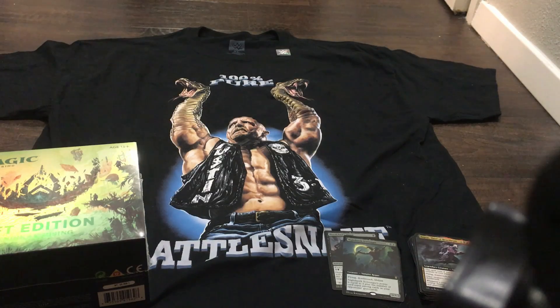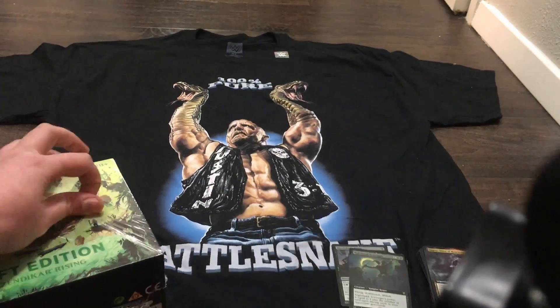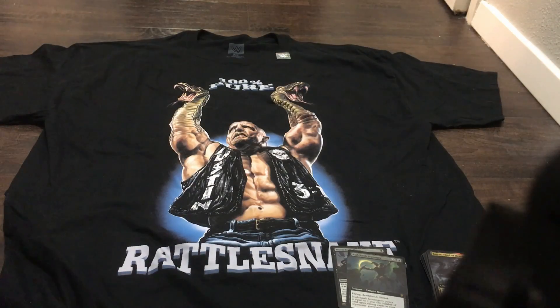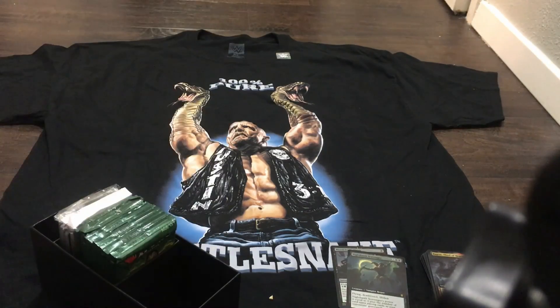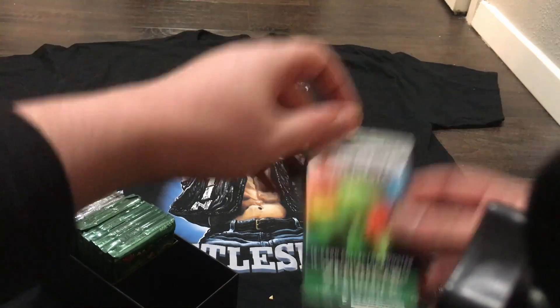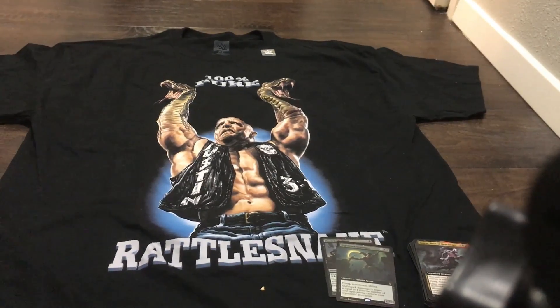I'll settle for a Secret Lair. Give me an expedition — it could be a lame one. Also shoutout to my little brother Michael who hooked me up with a Stone Cold Steve Austin shirt where he has rattlesnake arms — it's very much my aesthetic. Alright, the pack we care about. Last hope for an expedition, one hop, two times. Let's do it, let's see it, let's get this expo!